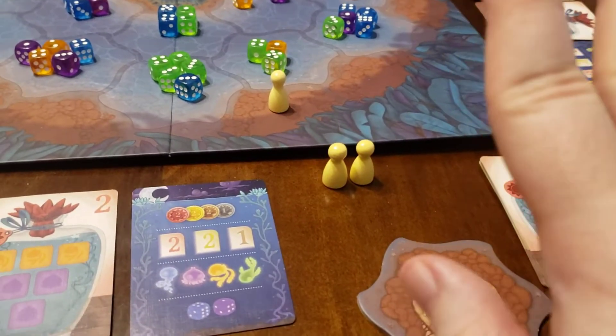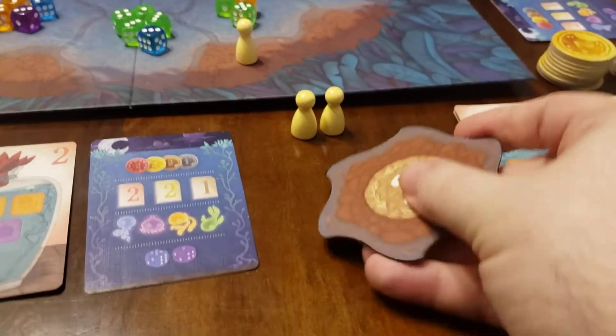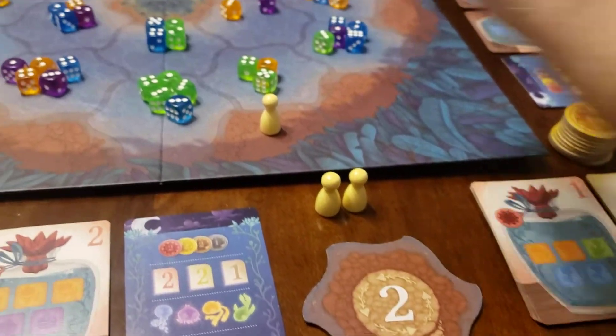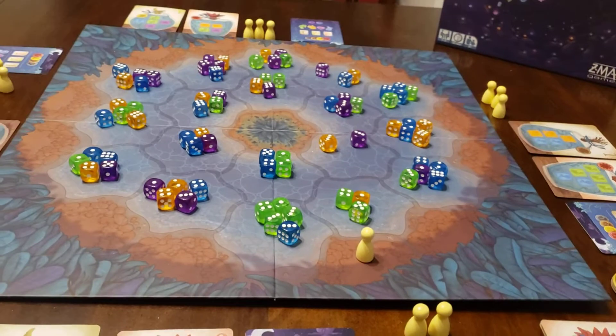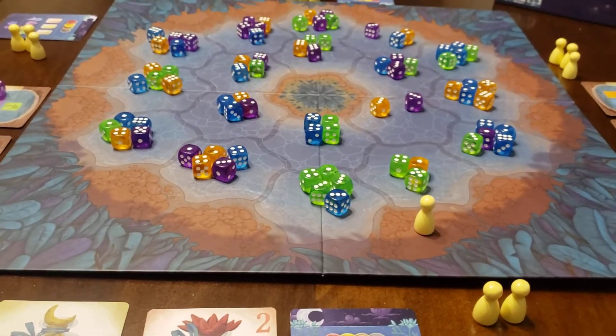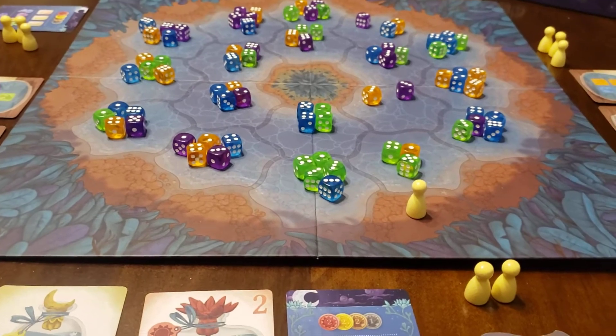The game is played in two rounds. After the first round, you flip the first player token over — it's given to the second place player, and you go counterclockwise. That way, it's a lot more fair, and not one person has first player advantage for the entire game.